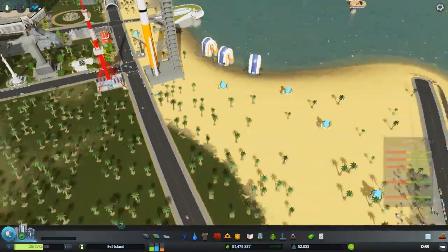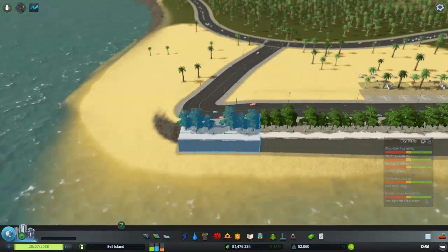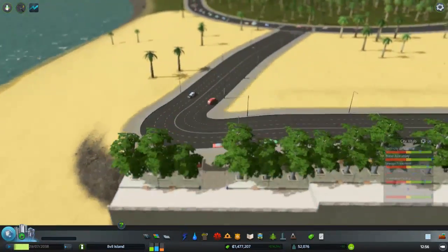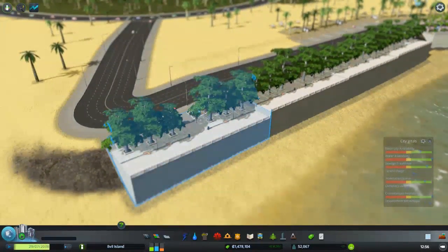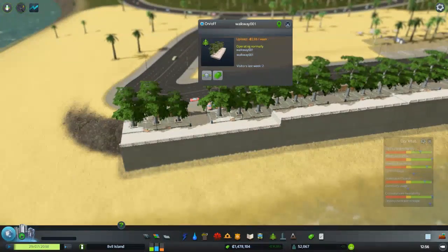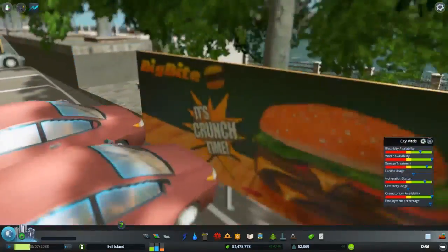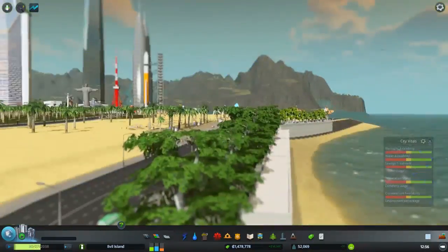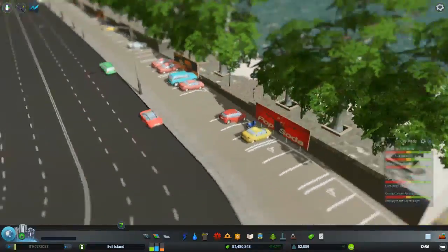Over here we have my new quay — I think it's pronounced quay. Basically if you're building a beach resort you'll need these sea walls. They're very nicely made and built. It seems I can't walk on them though. They've got these nice car parks and signs on them.